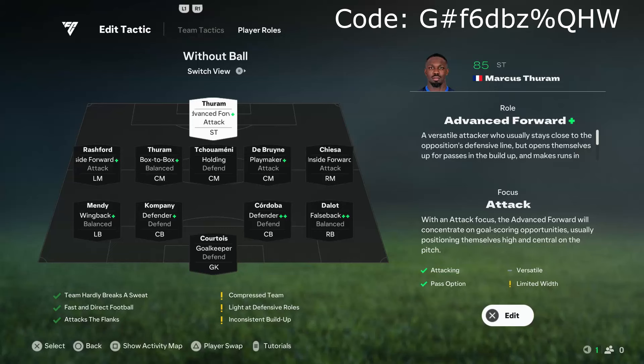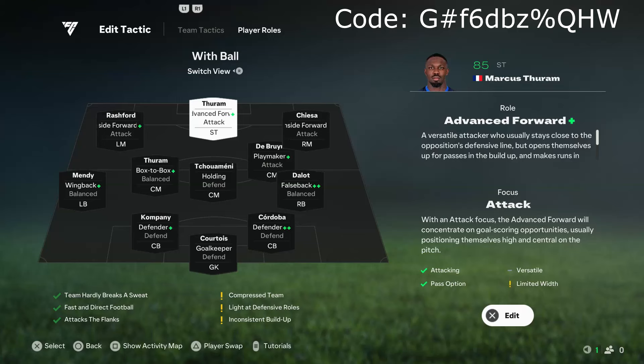This is what it looks like on the ball, and this is what we've been using. On this striker, I just have them on advance forward. This is because we only have one striker in the setup, and it means they'll be nice and versatile — they'll do a bit of everything. Sometimes they'll help in the build-up, other times they'll make those runs in behind. So advance forward is really nice, but you can change the role to suit what you need.